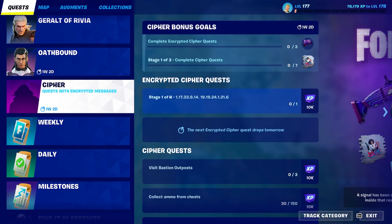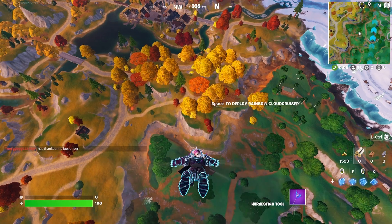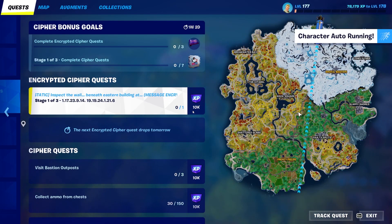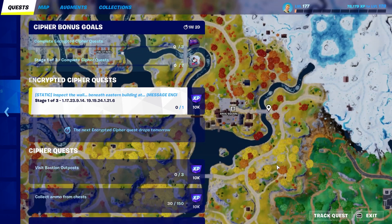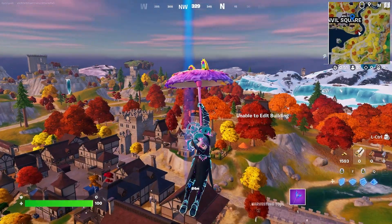Today I'm going to be showing you guys how to easily complete the first stage of your encrypted cipher quest. I'm not going to read out all those numbers, but basically this challenge is really weird because I had no idea how to decrypt this message. After a little bit of searching, I figured out that the first word is five letters, the second one is six letters — it's got to be over at Anvil Square, and after a little bit of searching, yes, it is right down here at this building.